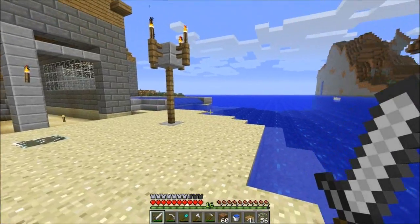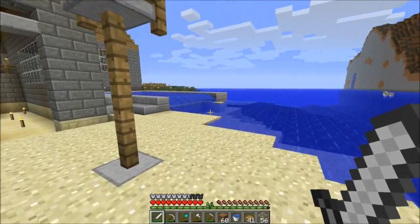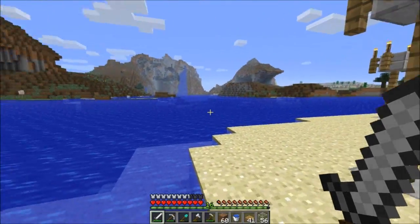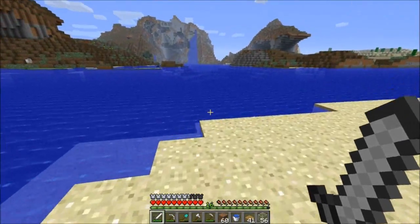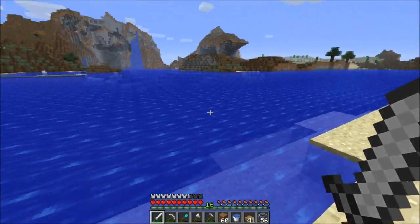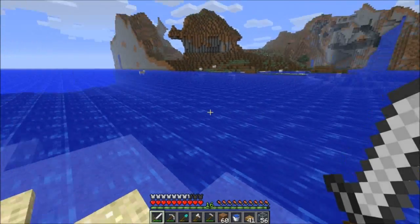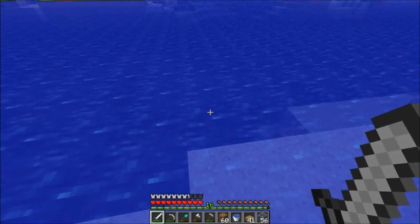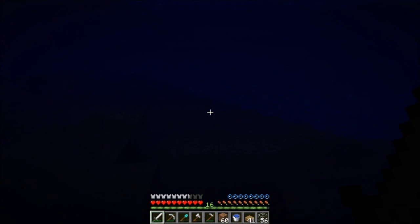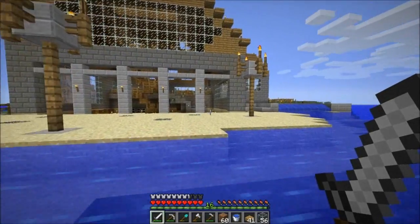I'm going to extend the beach so it has more shoreline, probably going out that way, skipping a little bit right here where the pool is, making this a wading area that extends out quite a way so it looks a little cooler. Then probably one of the next things I'm going to work on is digging my underground trench that's going to go to a little living room area that's underwater out there. I don't know how deep it gets but I think it gets pretty deep pretty quickly.